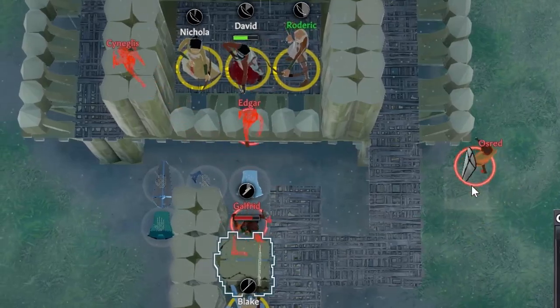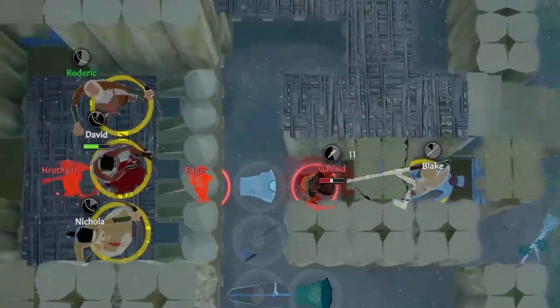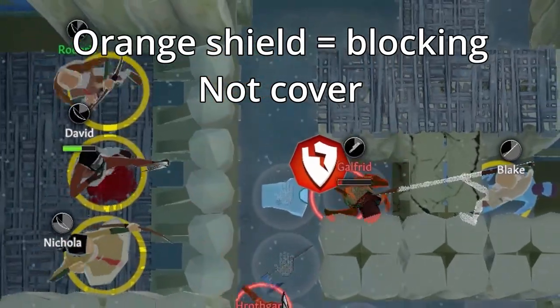When designing your archer's nest, make sure that there are clear lines of sight between them and your entrance so that they can hit melee raiders in the back without your walls giving them some kind of cover.